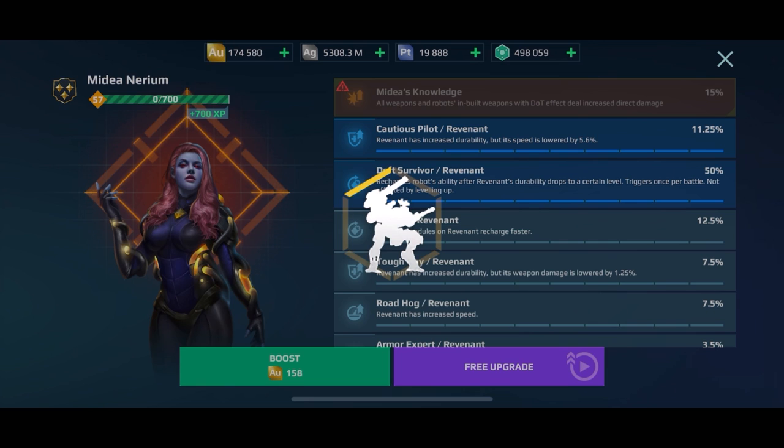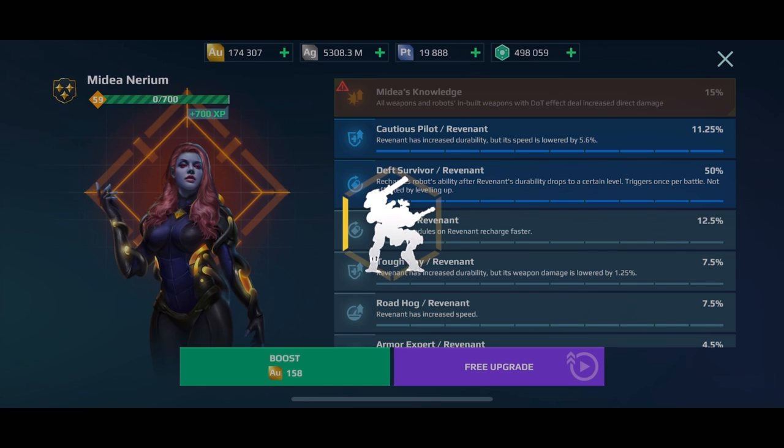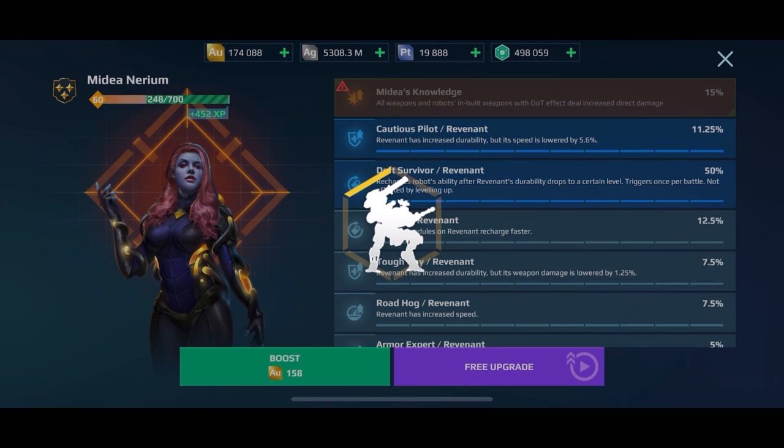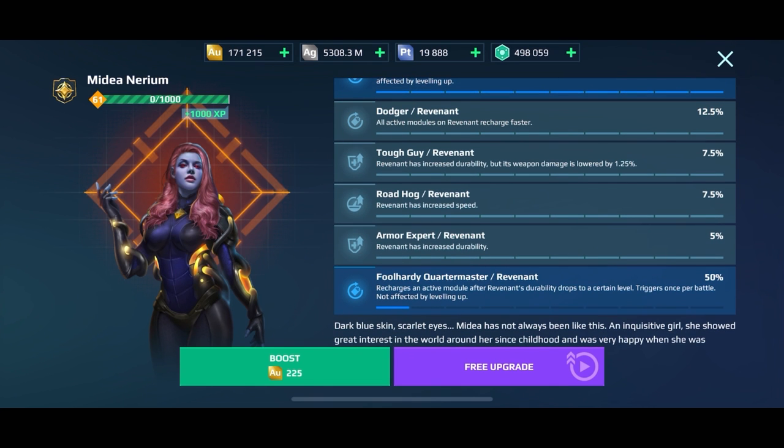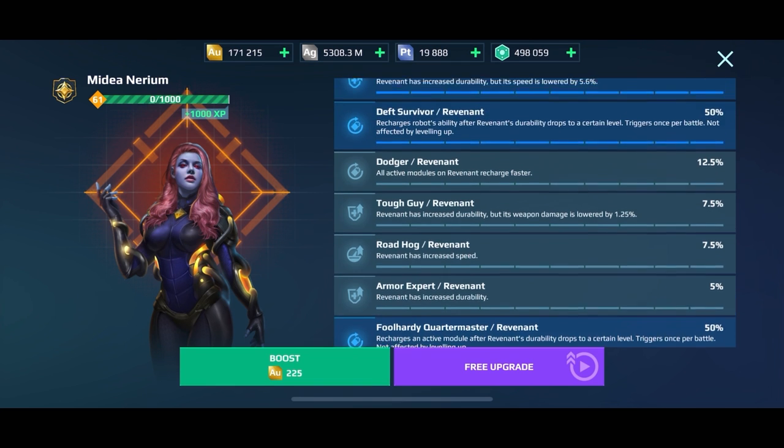My final tip, and this is very important: always save Foolhardy Quartermaster for your last pilot skill. And oh my gosh, we actually got it on the spin — that's crazy lucky! Now let me explain why I say to do this.